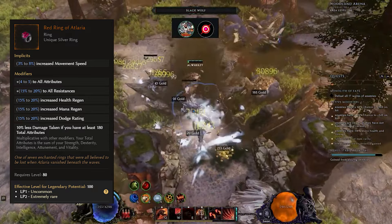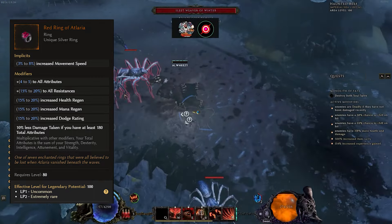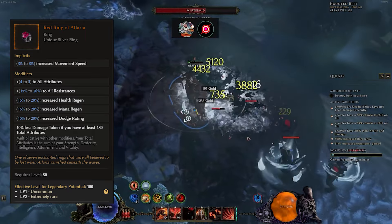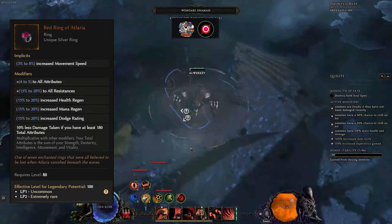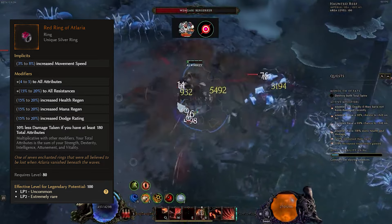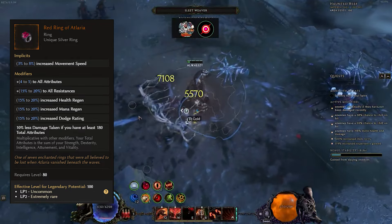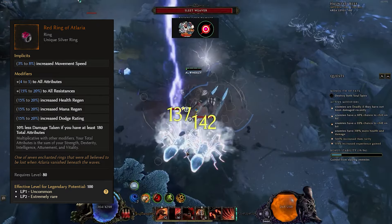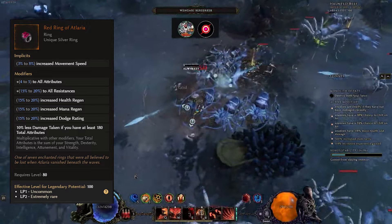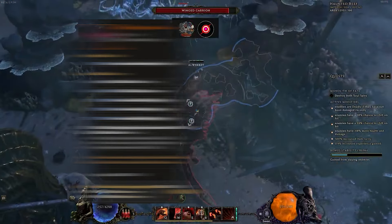When COF and Merchant's Guild come in next season, there's also another item that this axe works really well with. Not only does it have all the benefits with the current low life package, it also has absolutely bonkers synergy with the Red Ring of Utlaria. If you don't know, the Red Ring of Utlaria gives you 10% less damage taken if you have at least 180 total attributes. For most builds, getting to 180 total attributes is not easy. But with Cleaver Solution, you count as though you have that much intelligence and strength. If you have 60 strength, you have 60 intelligence. Most of the time you'll be at around 100 strength and 100 intelligence, which will instantly cap the Red Ring of Utlaria.